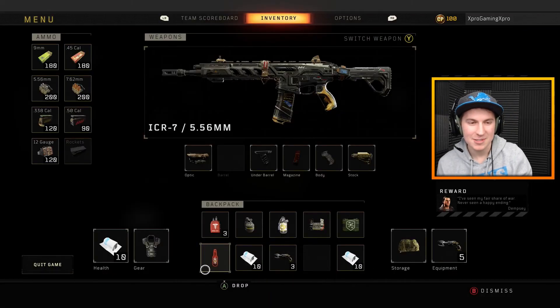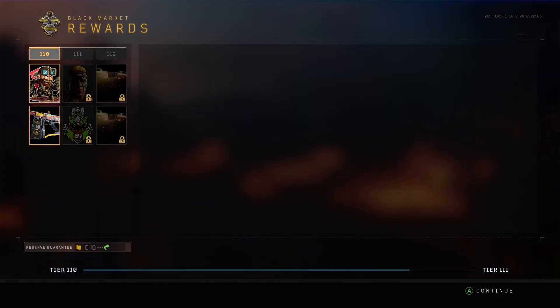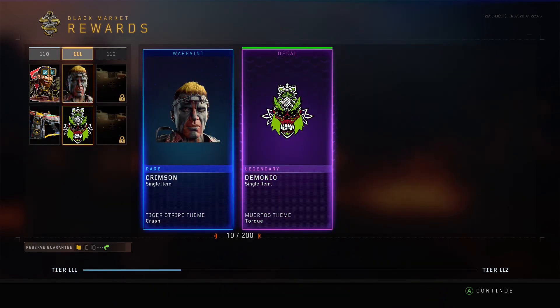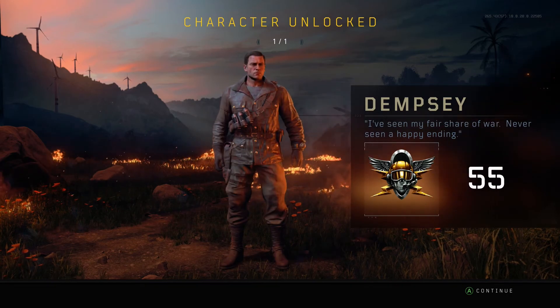As long as you don't accidentally drop it out of your inventory, you'll be good. That is Dempsey and how you unlock him. He's actually probably the second hardest of these characters, but honestly all these characters are pretty easy compared to some of the other Blackout characters.